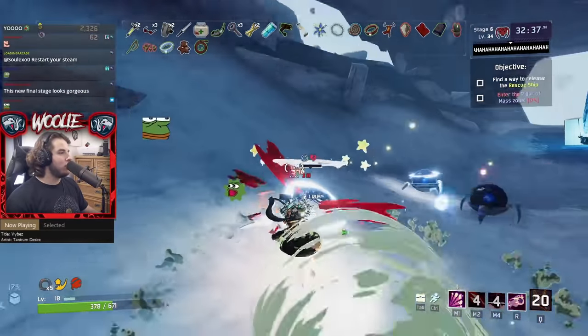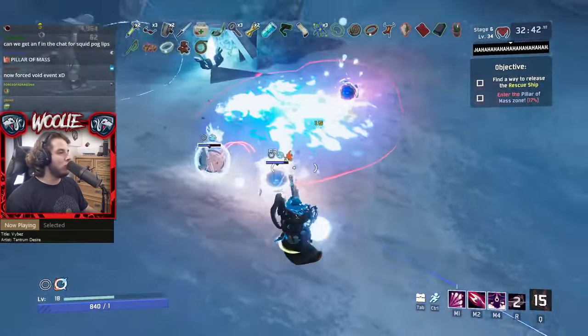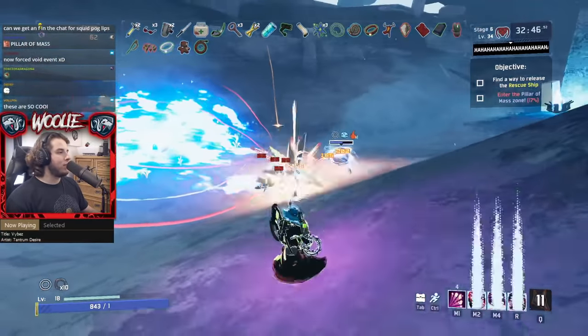After charging four pillars, your ship will be freed, and you must take one of the lifts up to fight Mythrix before leaving. Luckily, the Mythrix fight is unchanged, so you won't need to do anything new here. The final phase got a lot easier, by the way.